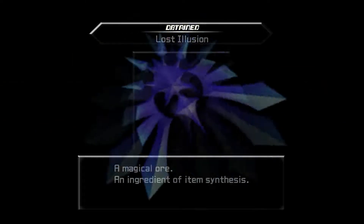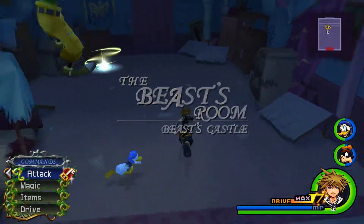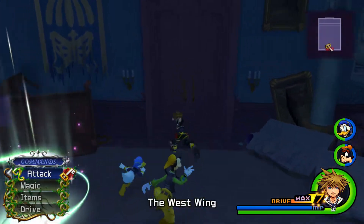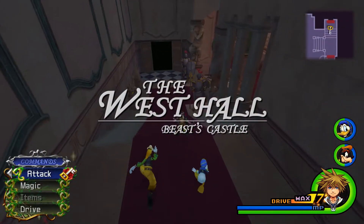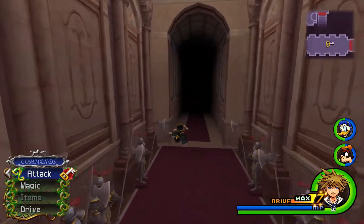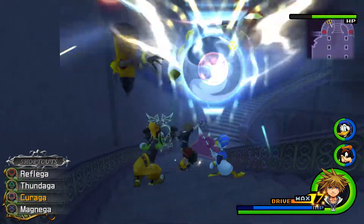Eternal Blossom, neat. And another Lost Illusion. Yeah, Marluxia may have been a traitor in the Organization for Castle Oblivion, but he's a damn good fighter — he puts up a heck of a fight. We got all the Absent Silhouettes now, so that's fantastic. I think next episode we're probably going to go ahead and start working on...